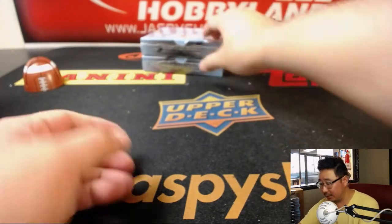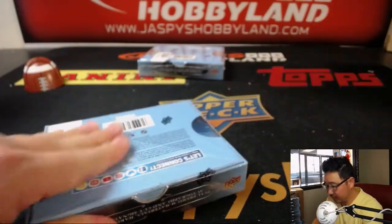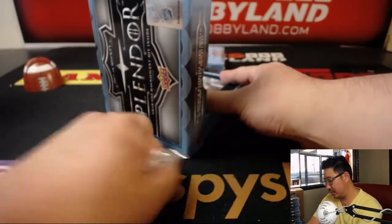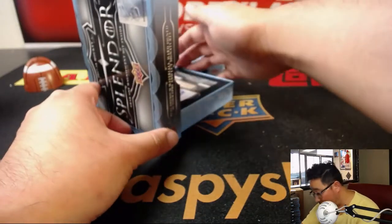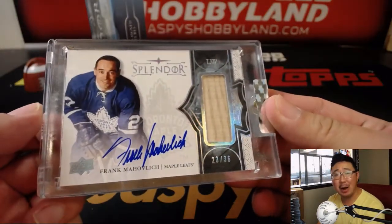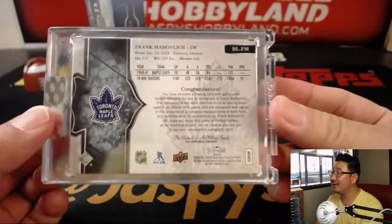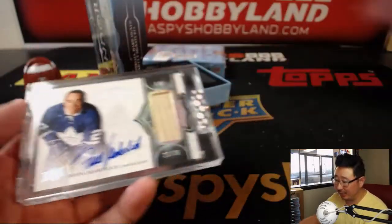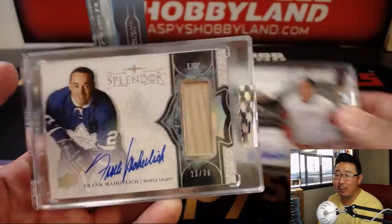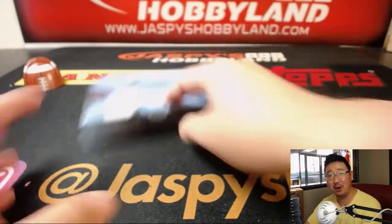Second box. 23 out of 36 — Frank Mahovlich, Maple Leafs edition. What are the odds of that? 23 out of 36. Blake Simpson assuring me that he was very good. Rex has got to be happy because he's got two of them now — Red Wings edition and Toronto Maple Leafs edition. Like the fourth or fifth time's a charm, Rex.